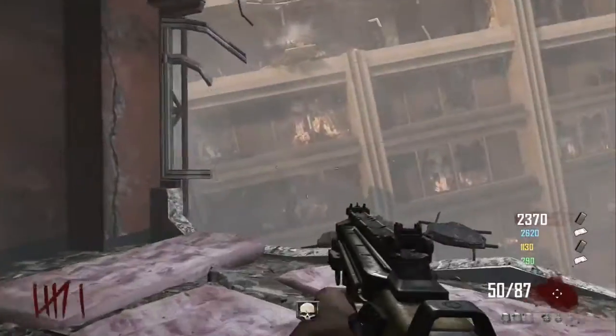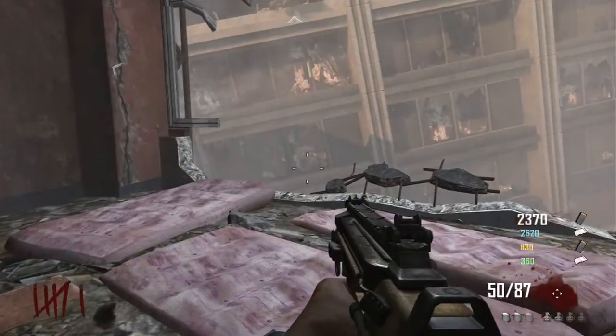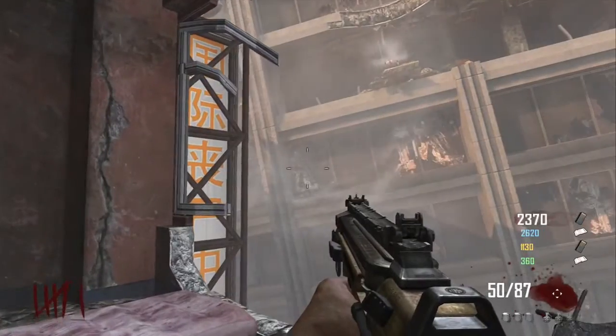You just jump on it and right there you're at the edge. Unfortunately, you do have to open a couple of doors, which is pretty bad. But of course you're going to have to open them eventually, so why not do it now?